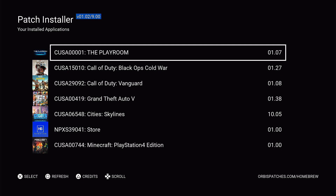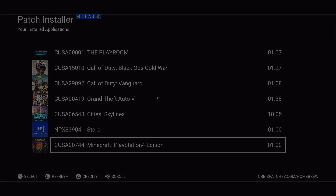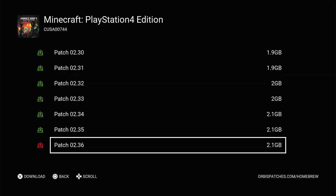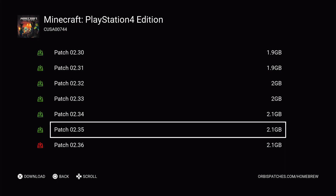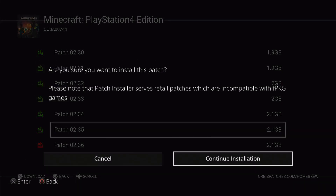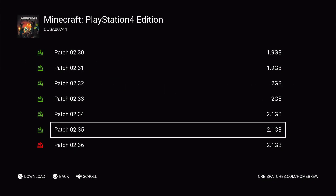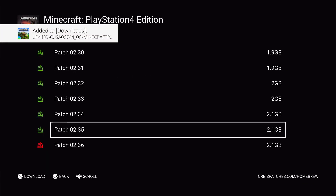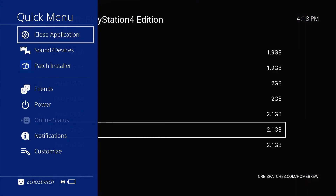Once we're loaded in you can see the games — Minecraft is listed. We're going to go down to Minecraft. A quick way to get to the bottom of the list if there is a lot, just go ahead and press up on the D-pad and it will bring you to the latest version. As you can see 2.36 has a red icon, so it's not going to work for 9.00. The latest version that we can use is 2.35. So we'll go ahead and hit X on that, then go ahead with Continue Installation and it should add it to the downloads. Go ahead and hit OK, and then once that's done we are done with that patch installer.